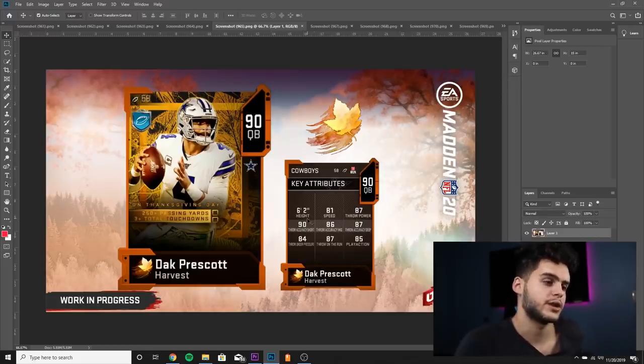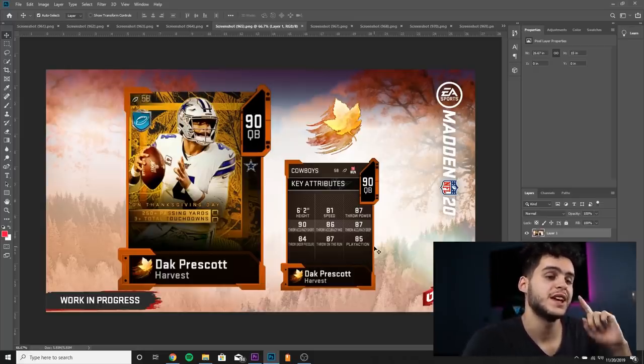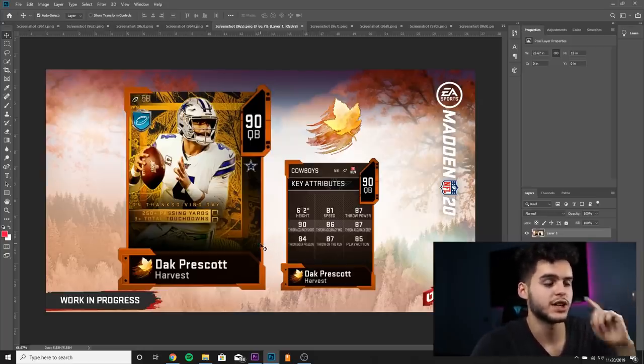Dak has 81 speed, 87 throw power, 90 throw short, 86 throw mid, 86 throw deep, 87 throw on the run, 84 throw under pressure, and 85 play action. What sucks about Dak is he does not have a power up card and he has low speed — he needs 82 speed for Escape Artist — so the only way he can get Escape Artist is if he hits one of those objectives and his stats go up.